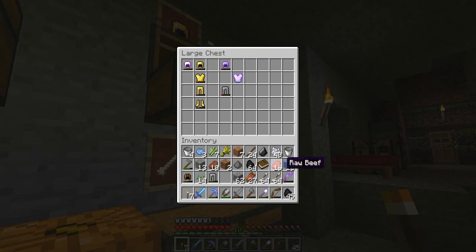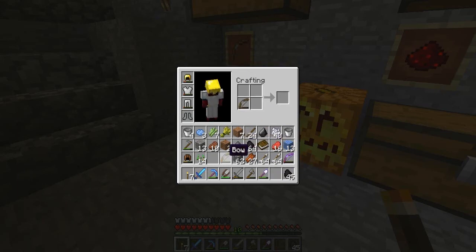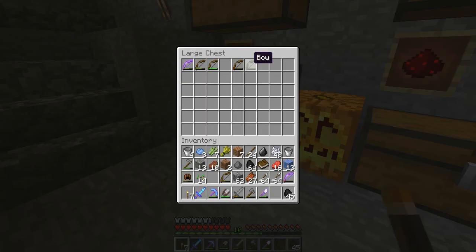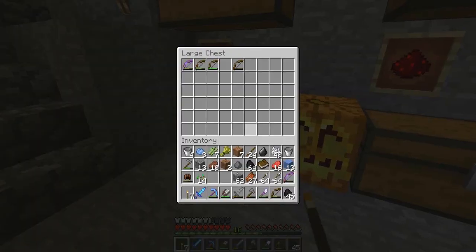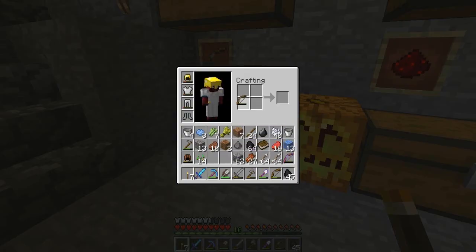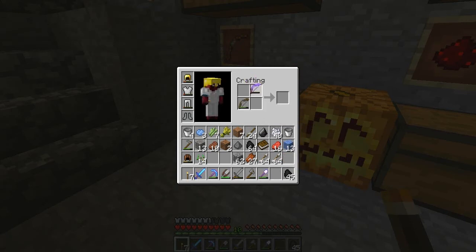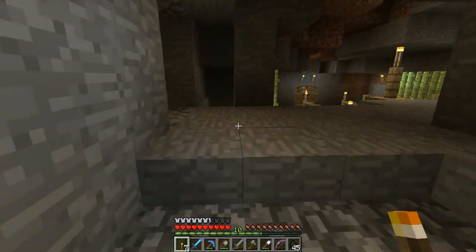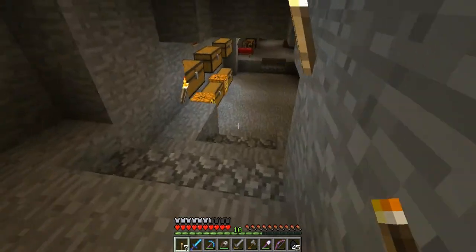I've also got some chain armor. I'm going to use the bows to repair — let's try it. Not bad. Let's put this one with that one — that's a nice bow right there. But wait, it would cost experience and I'd lose the Power II enchantment. I'm not sure if that's worth it. I should probably clear out my inventory a bit more because we have to bring back a lot of stuff.